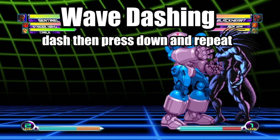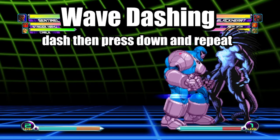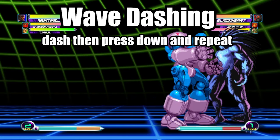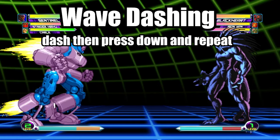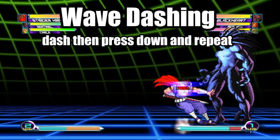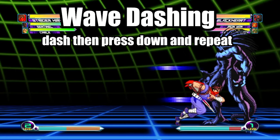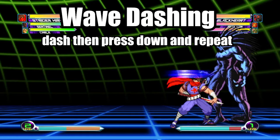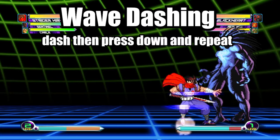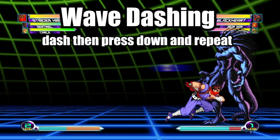Number two: Wave Dashing. Wave Dashing is a dashing technique that allows your character faster movement across the screen. This is done by dashing and then pressing down in the middle of your dash. Doing this will allow the character to cut off the dashing animation and then go into another dash right afterwards. Not only does the animation cut allow for faster movement, but pressing down allows the fighter to quickly go into defense mode while getting closer to the opponent. Also, from my understanding, Black Heart is the only fighter that does not have a wave dash. I recommend pressing both punch buttons to dash while wave dashing to make the process easier.